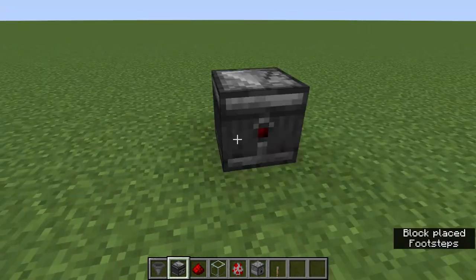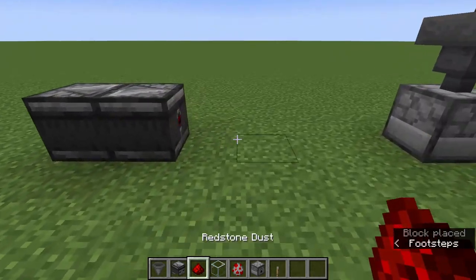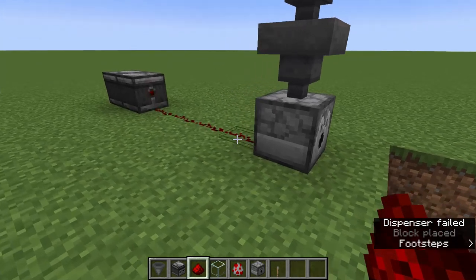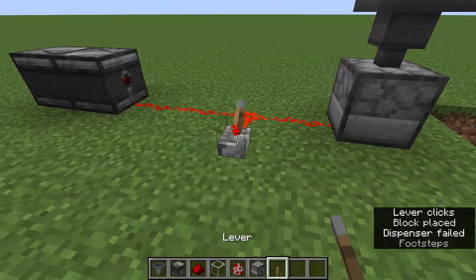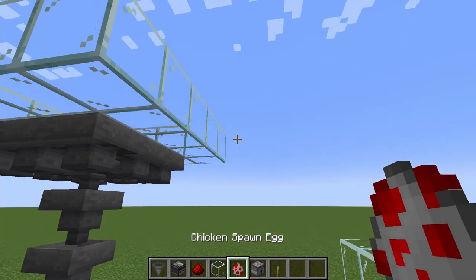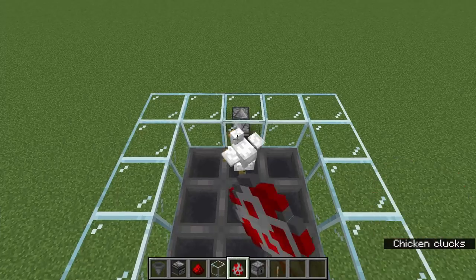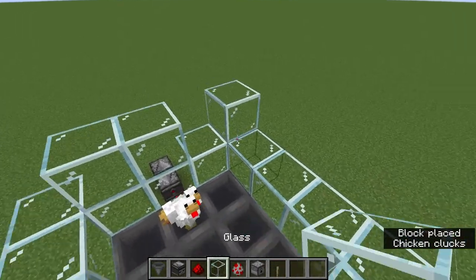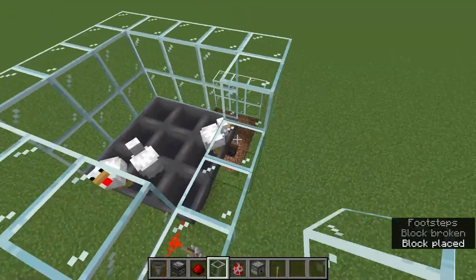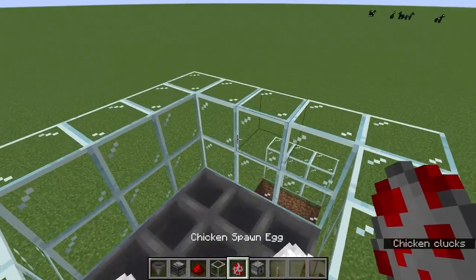Basically we need two observers looking at each other to generate an automatic pulse. And when you put a lever and you turn it on, the pulse stops, which stops it completely. So we can put some chicken in this bucket. And yes, I know you're gonna tell me I need some glass blocks around, so let's put some up high so the chicken does not go out.